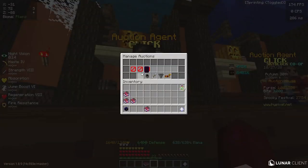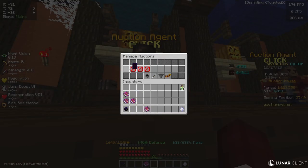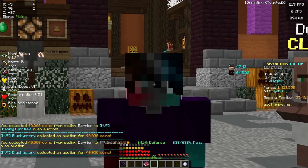Okay, I'm back — this part is recorded later — and as you can see, all the barriers sold. Free coins! I'm going to take these. Easy coins. It's really effective, guys.